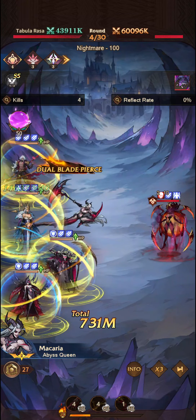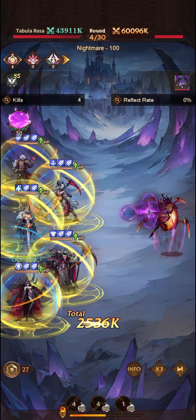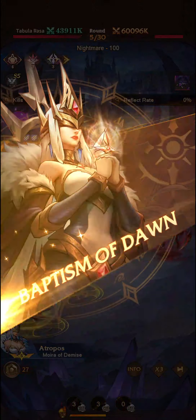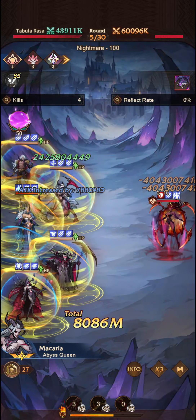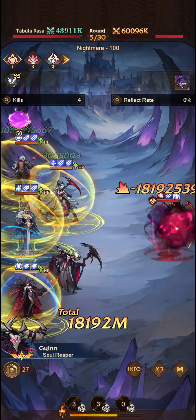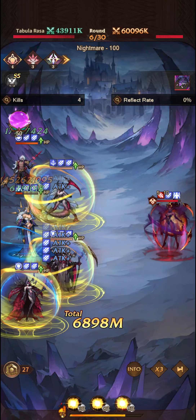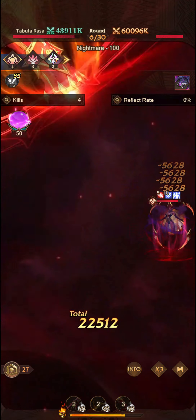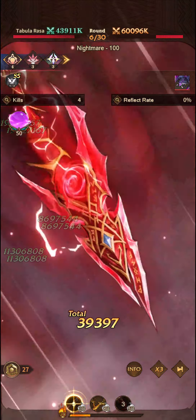The only other setup that I think could potentially work is the Enigma Synergy, or specifically Cleopatra. As you can see, we need to hit this boss 100 times in order for it to work successfully. I think we'll be absolutely fine with this team setup. I've done many, many previous attempts and may even add those in.